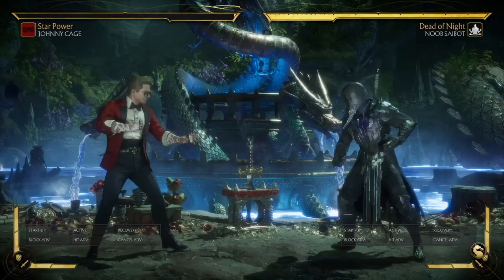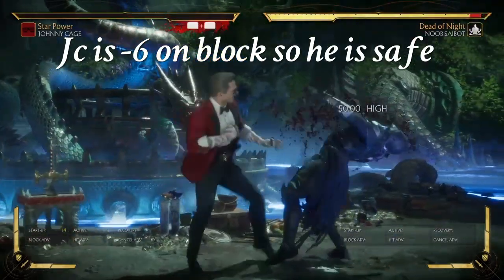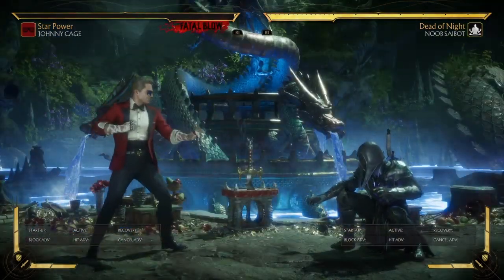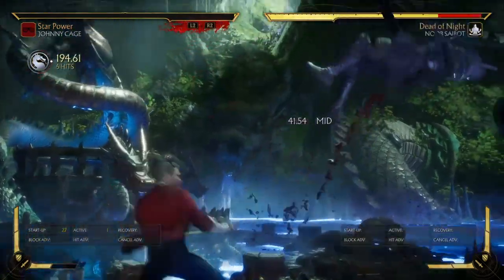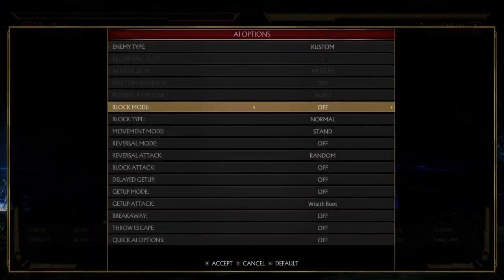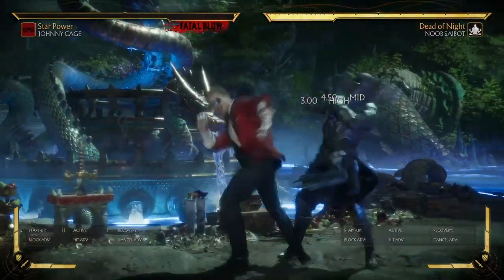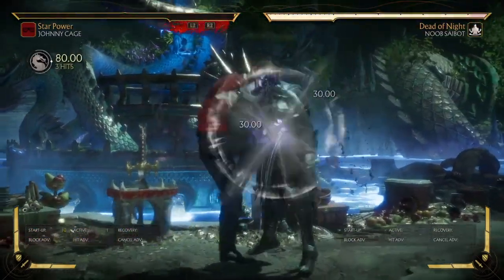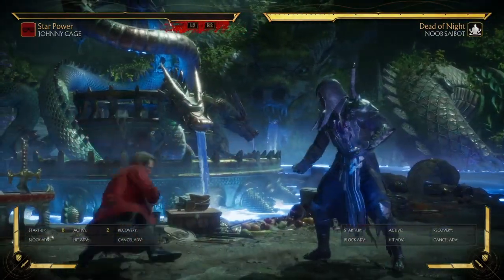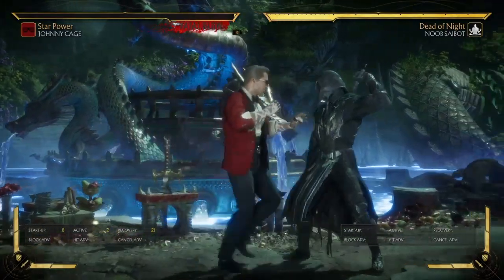When Noob Saibot is on neutral crouch, Johnny Cage's hit advantage is literally 17 frames, which means a 14-frame forward 3 or 4-4 will connect. This allows you to jail the opponent very easily, and if they try to uppercut, it won't work. This complements his best combo strings — his 2-4-4 and his 1-2-4. His down 4 has decent range where, once you get the hit advantage, you can space the opponent out.